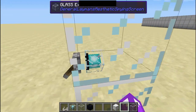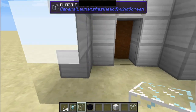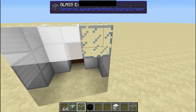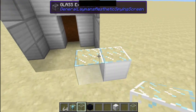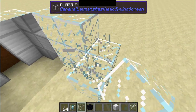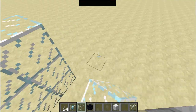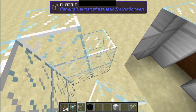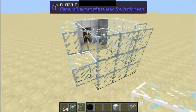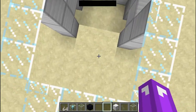Let me put some Glass Extension blocks right here. Now let's see the difference — it's like way better to see now. The Glass Extension block is supposed to extend what the projector is showing. It would be really cool for doing an animation or something, like making a TV show.